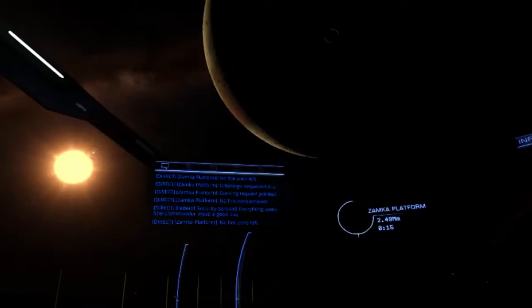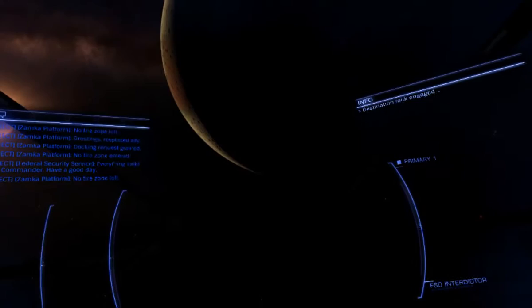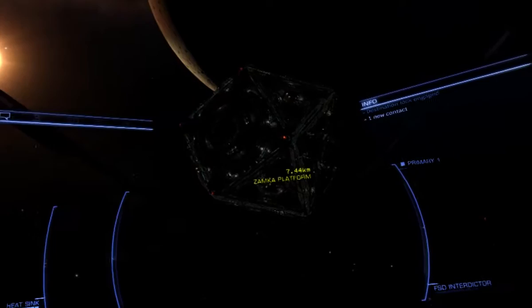Hi everyone, Commander Brett Riverboat here just doing a little video on silent running when you do your smuggling missions. I know I'm not using the correct ship and I haven't actually got any jobs on at the moment, but I thought I'd bring it in and show you what happens.